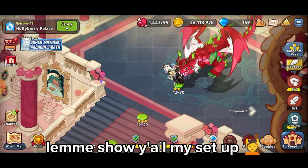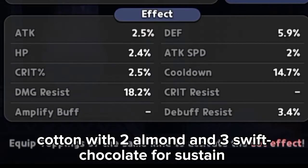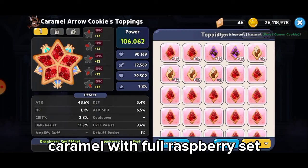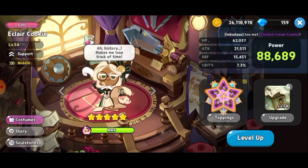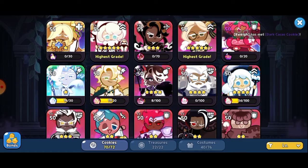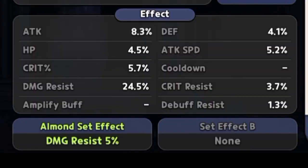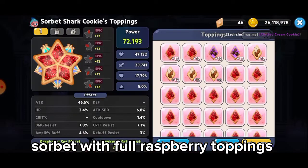Let me show y'all my setup. Cotton with 2 almond and 3 swift chocolate for sustain. Caramel with full raspberry set. Eclair with swift chocolate toppings. Dark Choco with full almond toppings. Sorbet with full raspberry toppings.